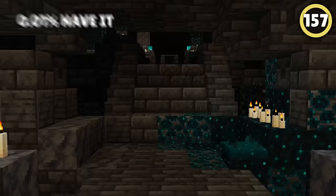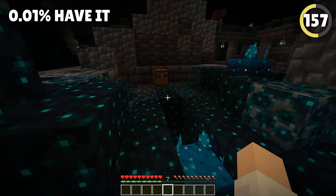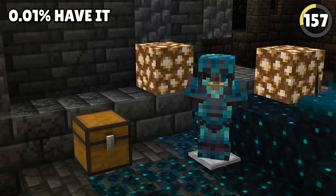Speaking of ancient cities filled with rare loot, Minecraft 1.20 added new buildings in the deep dark biome way underground. They're filled with new threats and new treasures, like the Silent's armor trim. This armor trim only appears in chests, and only 1.2% of the time. Hope you get lucky.